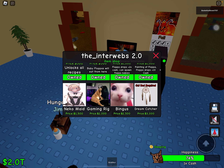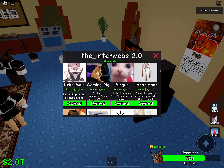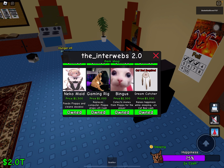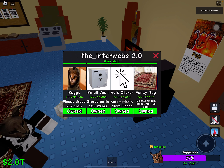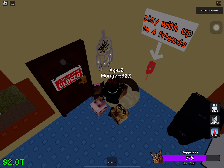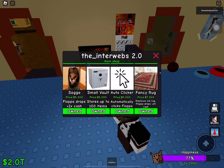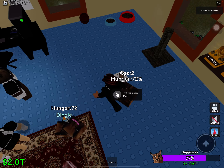The gaming rig — at the beginning, if you guys played this, you know the setup is not good and you need to buy a new computer. Floppa also dropped a plus 25. I would definitely recommend the auto-clicker. The auto-clicker is so useful. You might be thinking clicking on Floppa probably makes you a little bit of happiness, but actually the auto-clicker gets you a ton of money pretty fast, for a starter.